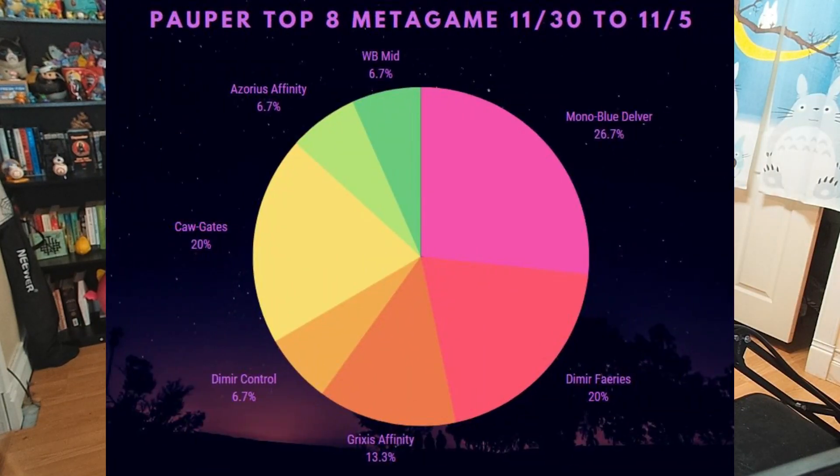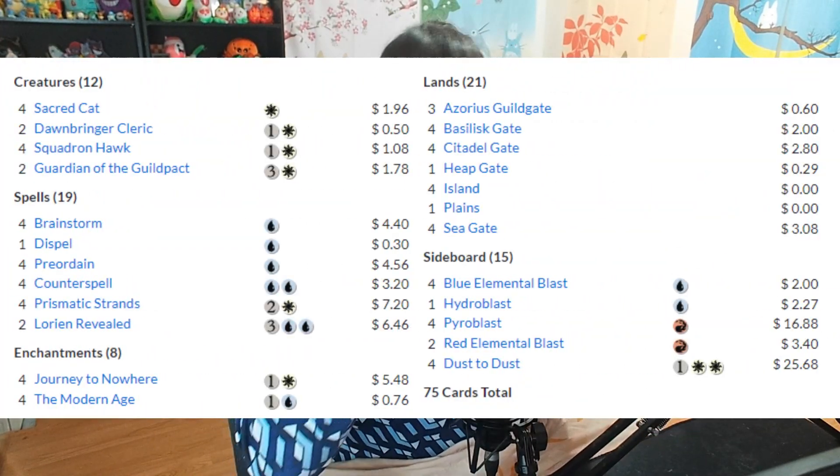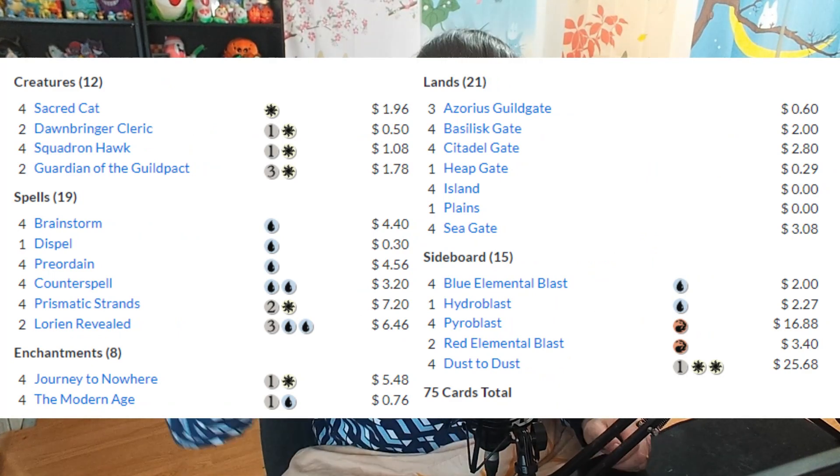Let's look at the top eight metagame from the two challenges this past weekend. It kind of mirrors the overall metagame — at the very top is Mono Blue Delver, and tied in second and third is Dimir Faeries and a new deck on the scene: Caw Gates. Caw Gates is one of my favorite decks right now. It plays recursive, hard-to-deal-with creatures like Squadron Hawk, Sacred Cat, or Guardian of the Guildpact, draws a bunch of cards, plays counterspells, and runs a lot of Gates alongside Basilisk Gate, which gives a creature +X/+X equal to the number of gates you control. It's essentially a control deck that finishes the game very quickly by putting Basilisk Gate on one of these hard-to-deal-with threats.